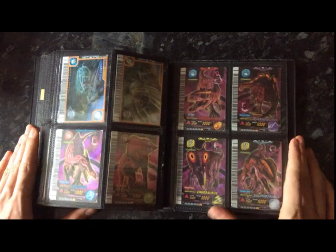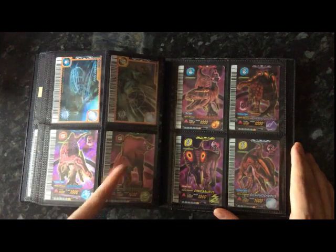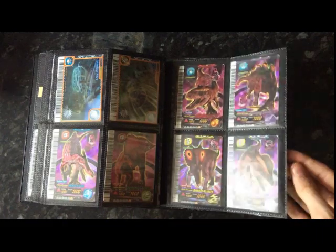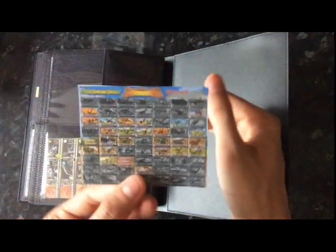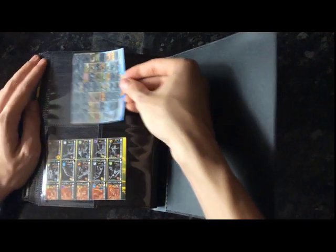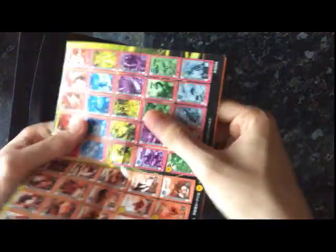Now I can finally put it this way because I have all six alphas: Irritator, Aranosaurus, Gorgosaurus, Wuerhosaurus, Inosaurus, and Andalophosaurus. On this page I printed off a little checklist — I actually need to update that because I'm only missing two cards from the set. And then I have a Japanese sixth edition card list, which is quite nice.